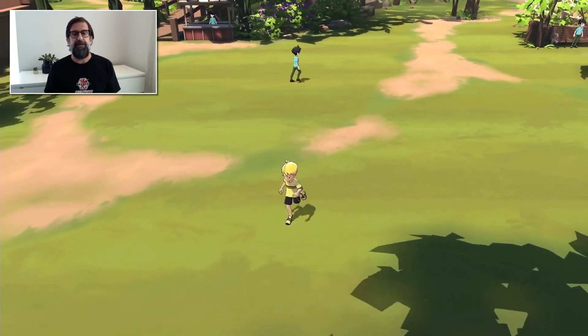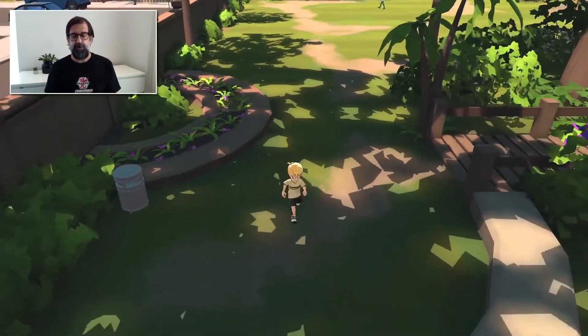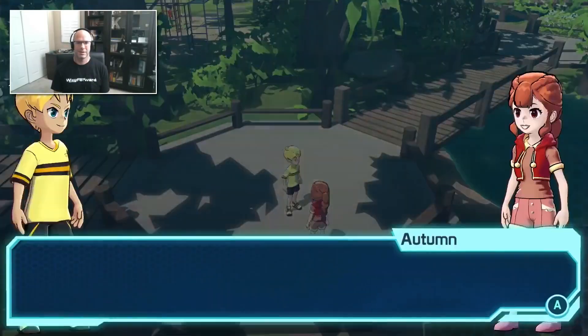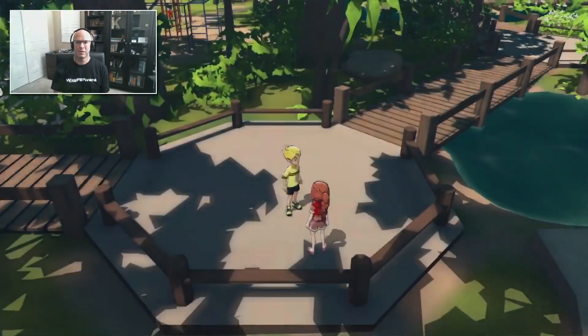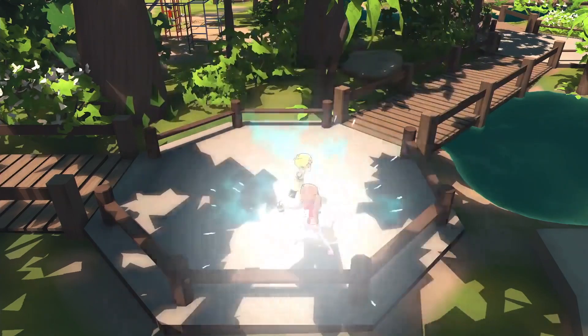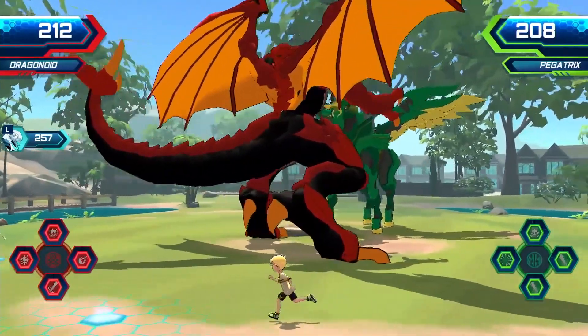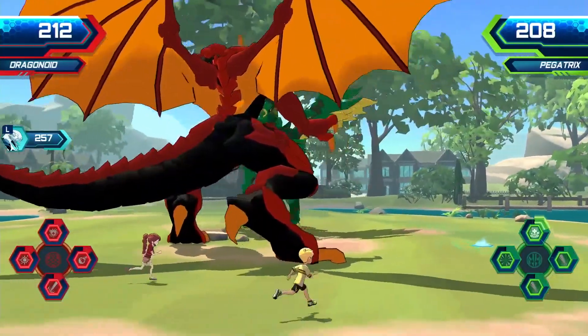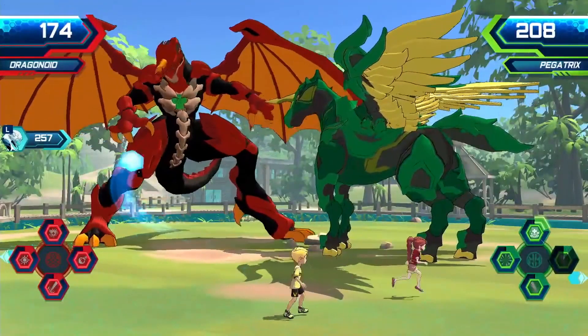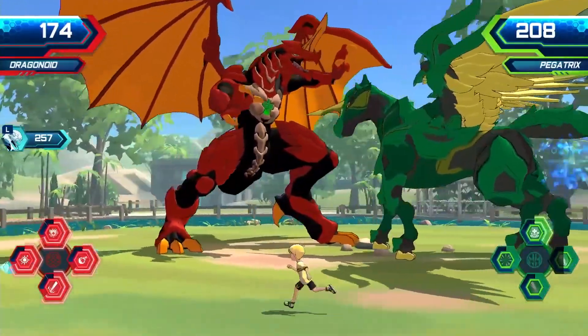I'm going to be honest — it doesn't look good. At first I thought it was looking okay; it kind of looks like Pokemon at a quick glance in the overworld. But the graphics look terrible, and I would have forgiven that if the gameplay looked appealing. But your character just runs around picking up glowing stop signs off the floor and throws them at the Bakugan, and then in the middle of running around a scene where a Bakugan attacks shows up — that seems like it would be annoying to be interrupted every five seconds.